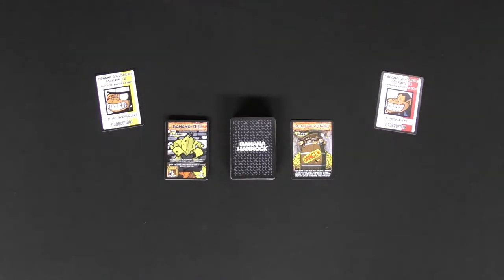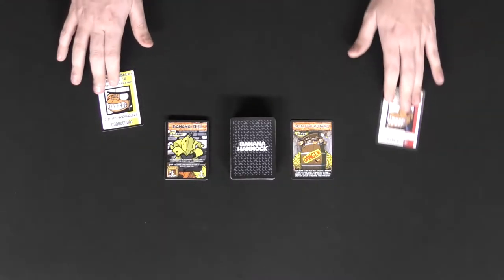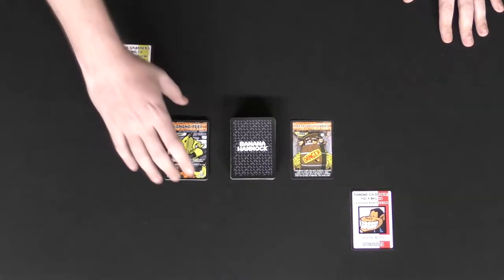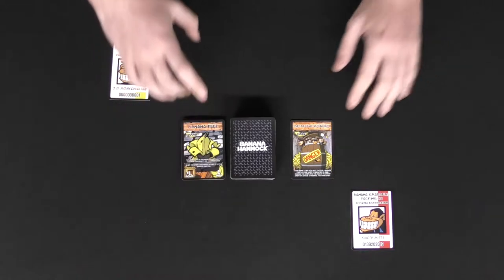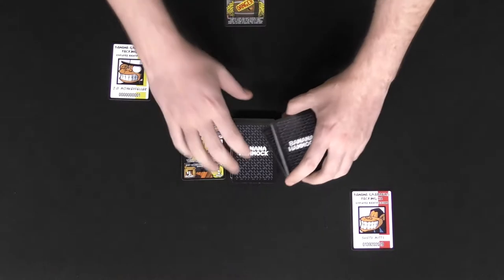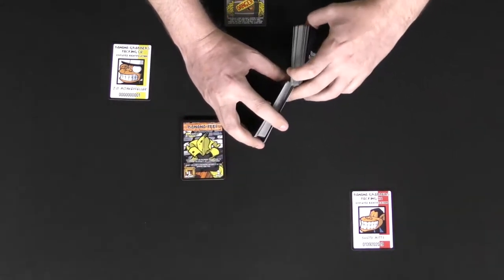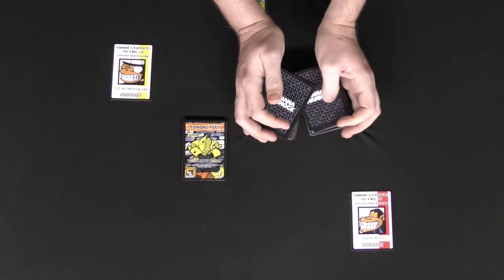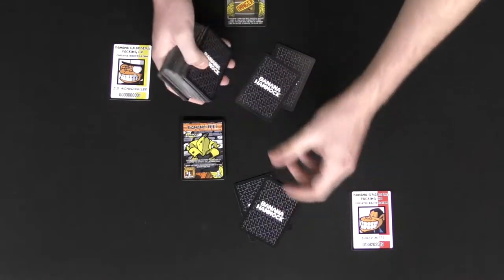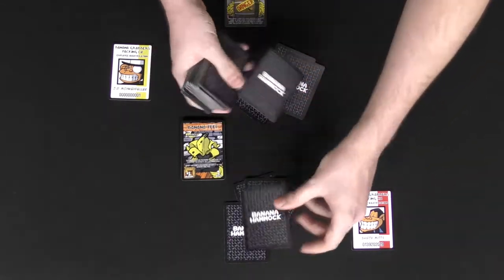Each player is going to start with one of these monkey character cards. If you're playing a two-player game, you can set aside the other two and simply place them in front of each player. Make sure that you have your banana peels on one side of the deck and the discard pile on the other side. Shuffle the deck well and deal out five cards for each player — one, two, three, four, and five.